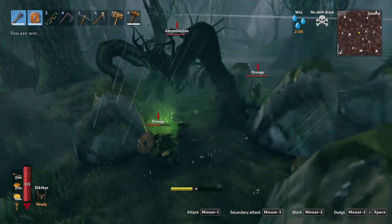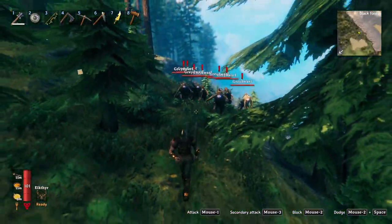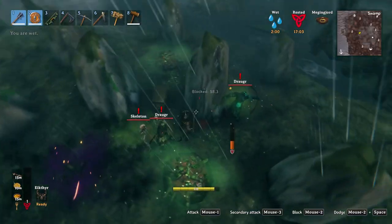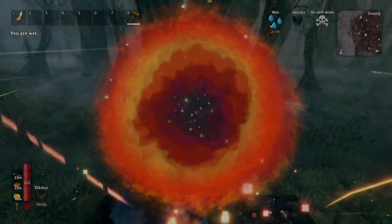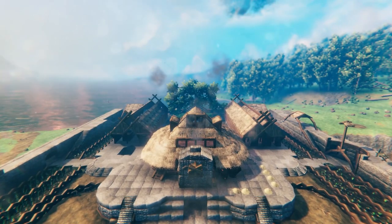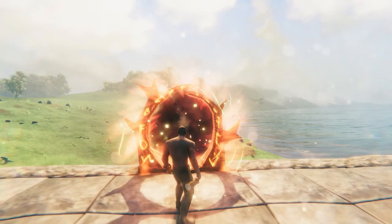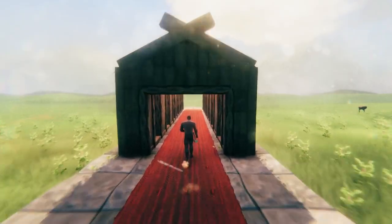Valheim can be a brutal and unforgiving game. The world is giant, the terrain is treacherous and the creatures have like no chill. Traveling anywhere is dangerous and dying in an inconvenient spot can quickly spiral into a nightmare, which is why portals are so important. If you use them right you can streamline your gameplay, accelerate your growth, minimize danger and according to some studies reduce the number of rage quits up to 34%.